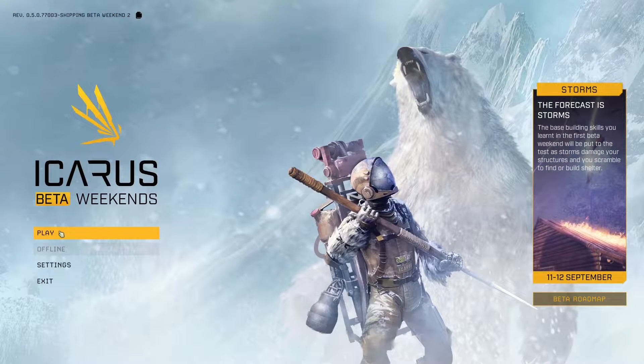G'day everybody, it's Max and welcome back to Icarus. In this tutorial tips episode, we're going to talk about wall building and structure building specifically — putting in walls, putting in doors, putting in windows, and using the hold R key to make changes. Let's get to it.